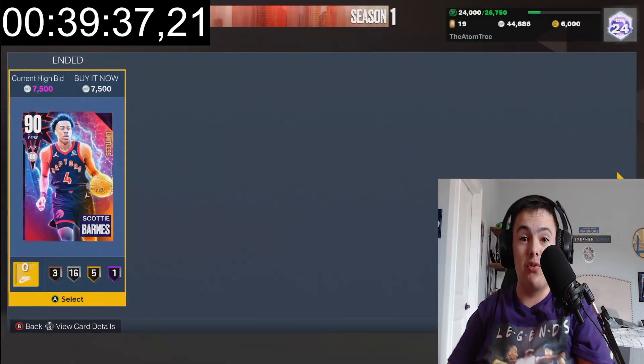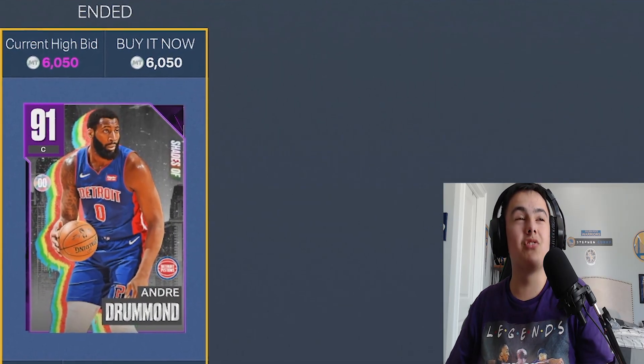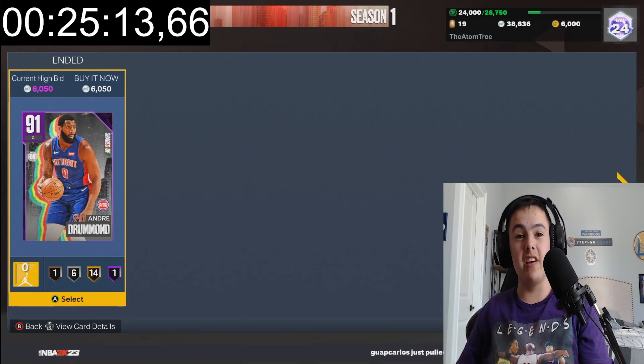Scotty Barnes for 7500 — we'll take it. We got Andre Drummond for 6050 — we'll take it.